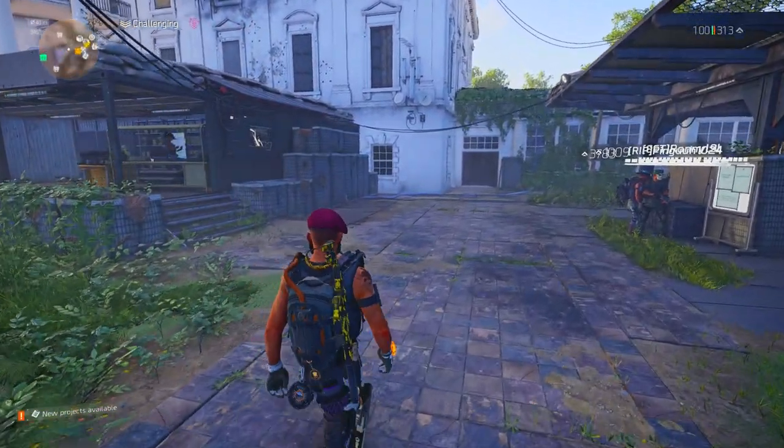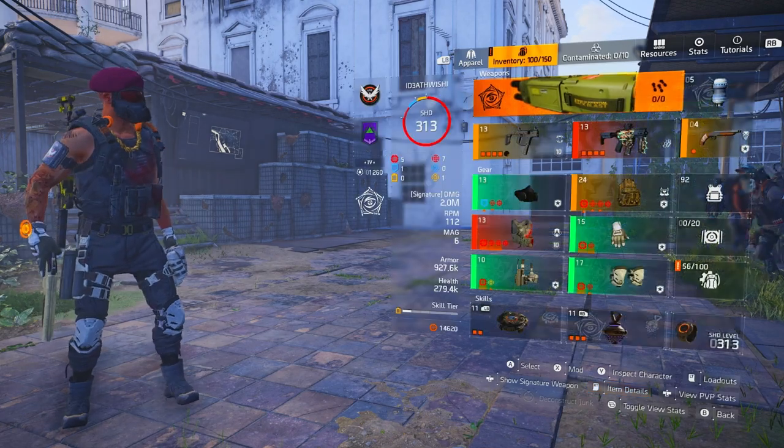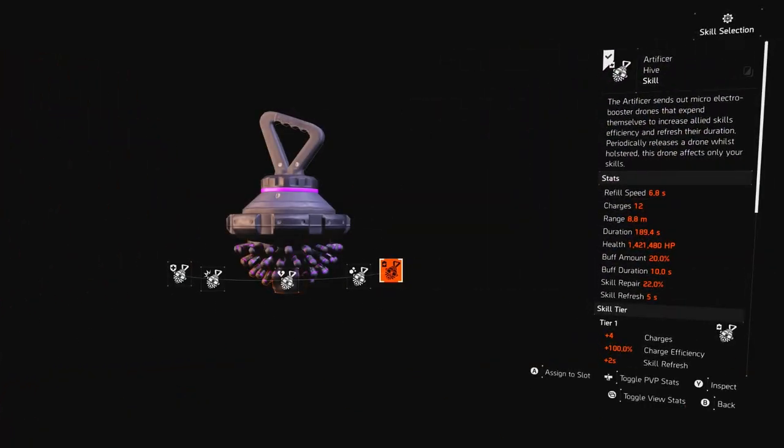You're going to need the Technician specialization. The reason for that is because you can get the Artificer Hive. It doesn't say that it gives you a delay when you come out the checkpoint, but for some crazy reason if you've got this equipped, you can walk out the door, walk behind the people that are camping the door, and they will not see you. You can then pull out the build we've got paired, which does insane damage incredibly quickly. You can literally run out, blitz someone, run out, blitz another one — you could do all four before they even respond.